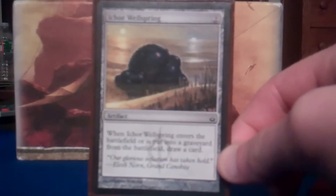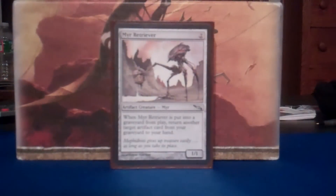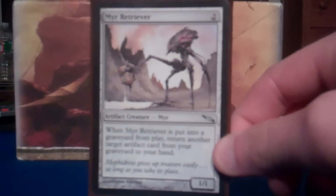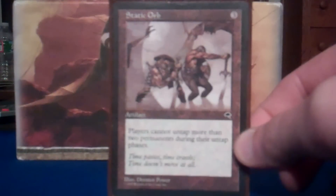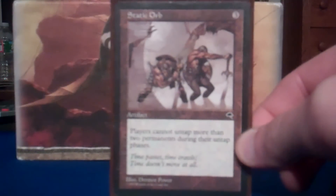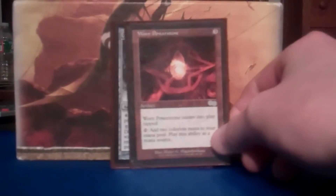Ichor Wellspring — awesome with Slow Bad. You play it, you draw a card, and then when it dies you draw a card. So I just usually play it, sack it to Slow Bad, draw two cards. We got Myr Retriever — this card you can sack to Slow Bad and get an artifact card from your graveyard to your hand, very useful, especially for reoccurring stuff like Ichor Wellspring. Static Orb — kind of like Winter Orb, everyone can only untap two permanents during their untap phases, but I get to choose when it goes away, so it usually works out in my favor. You got Worn Powerstone — pretty good, not as good as Sol Ring or Mana Vault, but it's essentially in there to serve as another one.